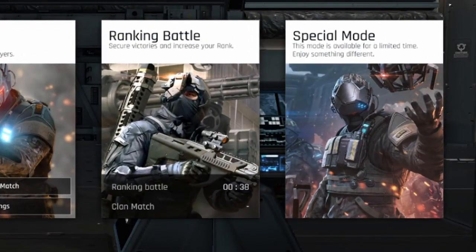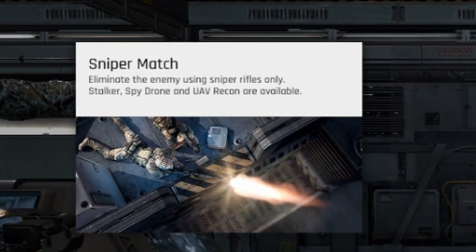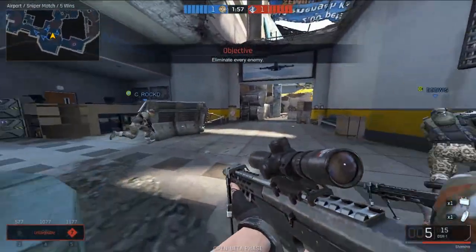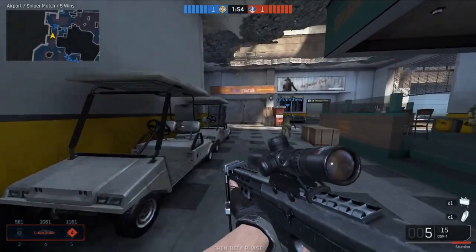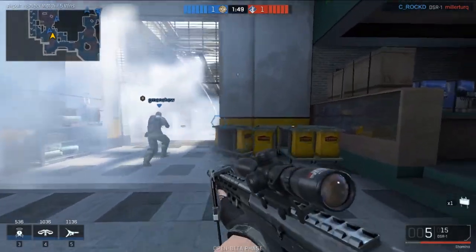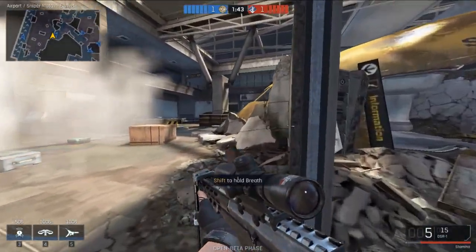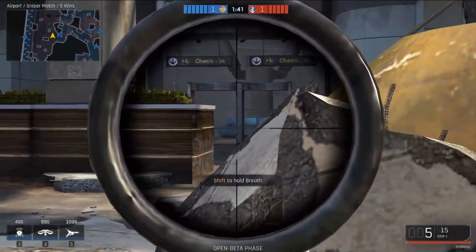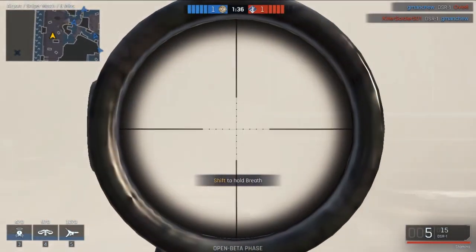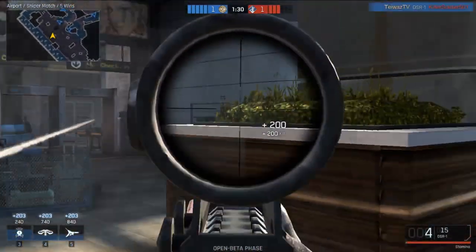Next up with this update is the introduction of a new game mode called special modes. The first game within that mode is called sniper match. Sniper match is a 6 vs 6 game mode where you try to eliminate the enemy team using only a sniper loadout. There are no respawns during a round, and you are going to be using a locked loadout. Regardless of what you pick, you will spawn with the DSR1, attack ops, whichever melee weapon you currently have equipped, a claymore, and a smoke grenade. For your drones, everyone will be locked into using the stalker, the spy, and the UAV drones.